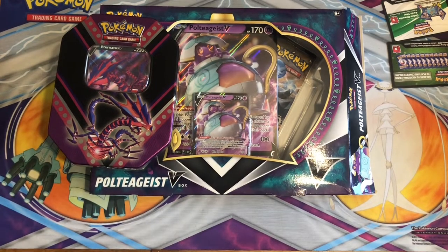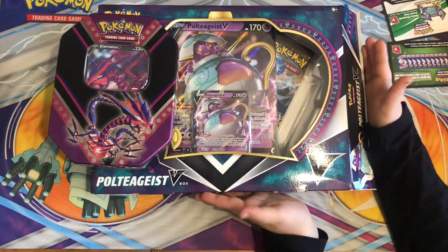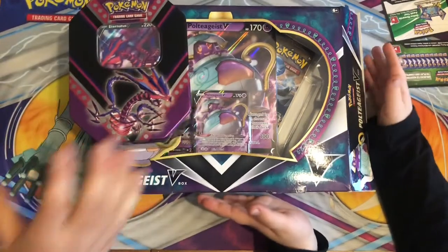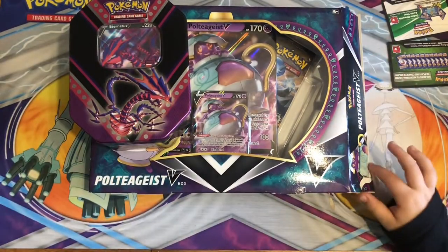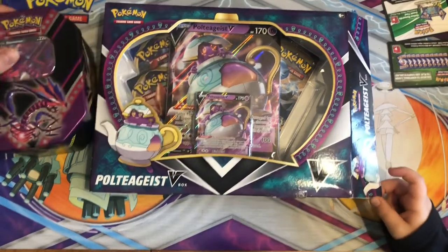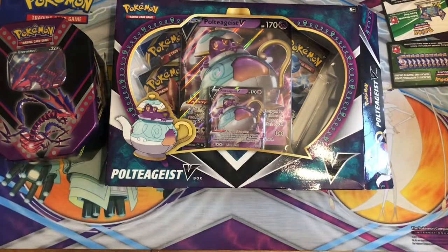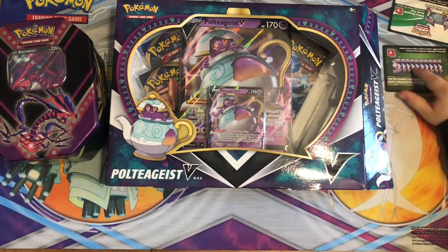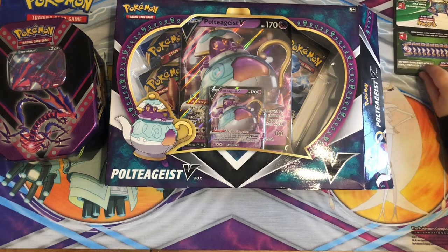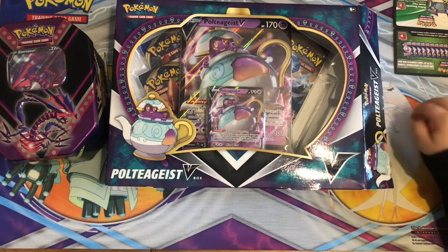Hello and welcome to the channel, we are Porky Players. Today we have just sourced some local Pokemon cards from my local shop. These are the current rotations — you've had them all so far: the Eternatus, the Pikachu, and the Eevee, then we got the Poltergeist V box. From the box we're going to have a couple of cards that we are going to give away to one lucky subscriber. Jake is going to choose at the end of this video.